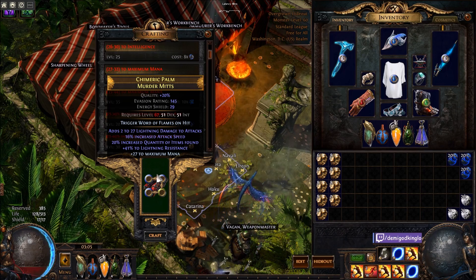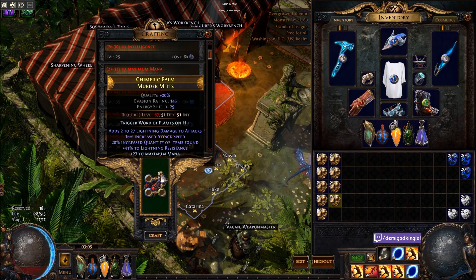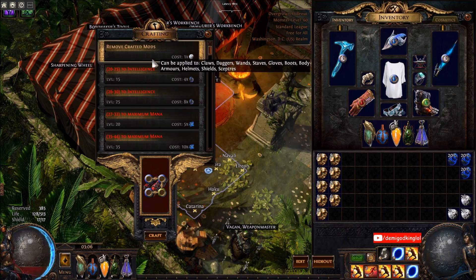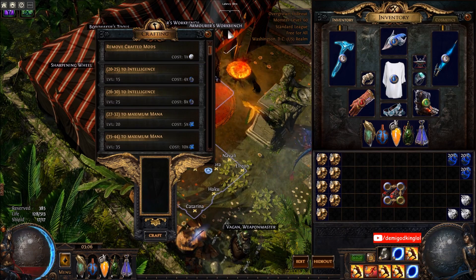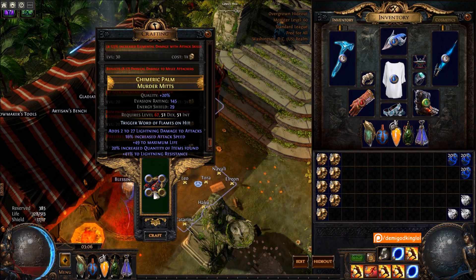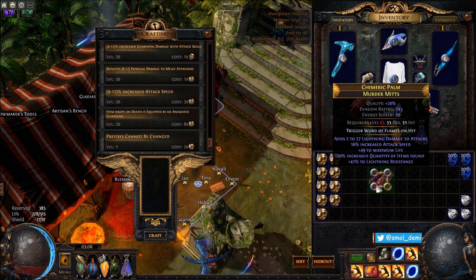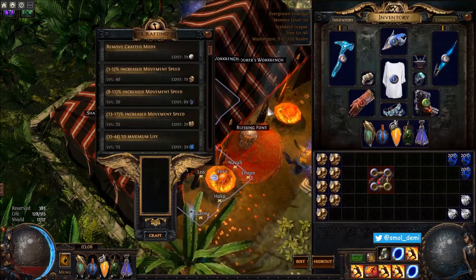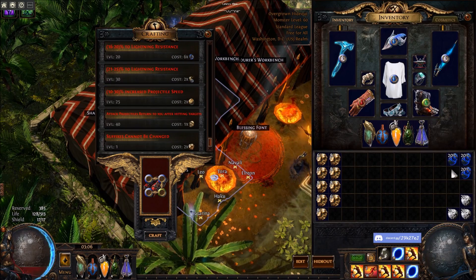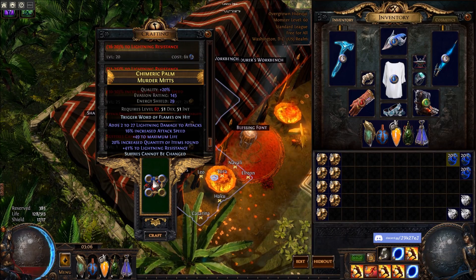Okay, T1 Lightning. Okay, T1 Life. Damn it, so close. We hit Life but I think that's T4 or T5 - not quite good enough. I'm gonna try to save the Lightning roll though. Once these are done, if I hit Life plus Life Hybrid, these are like the highest Life quant gloves, which would be kind of cool. Let's go for an annul to try to get rid of the Life roll and keep the Lightning.